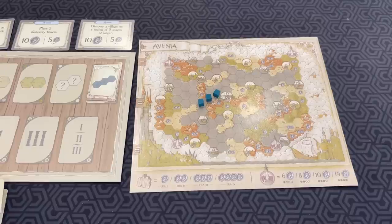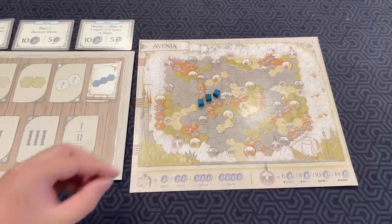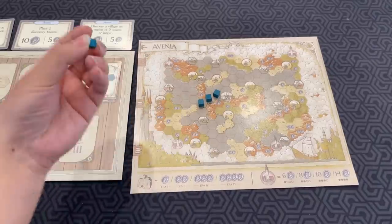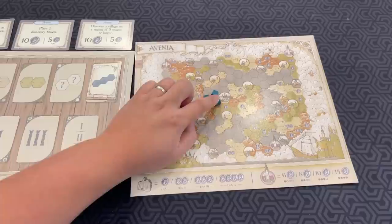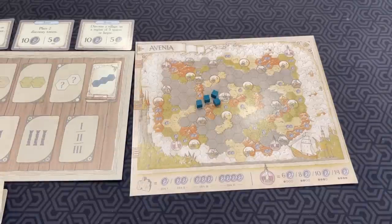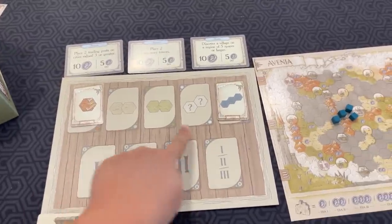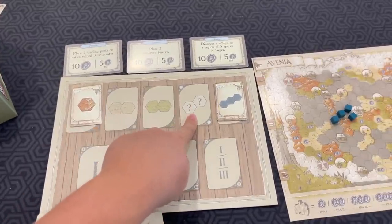Your capital counts as a village. Let's say the next card is one of these mountain spaces. I can decide to put it here and get a coin, or here and get a coin. Either way, that gives me a coin and another cube placed. So you go through each of these cards. The possible cards include two desert, two grassland, two of any adjacent tiles.